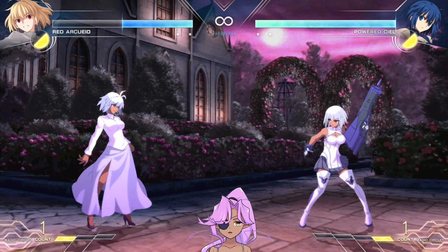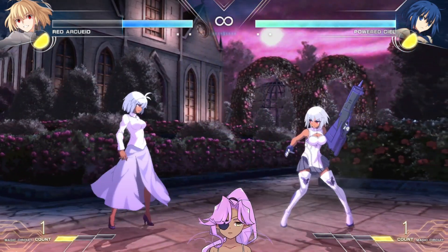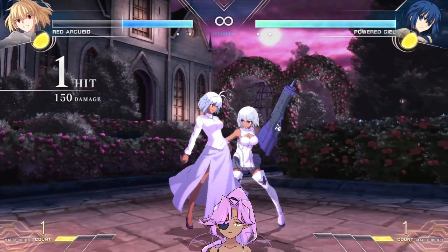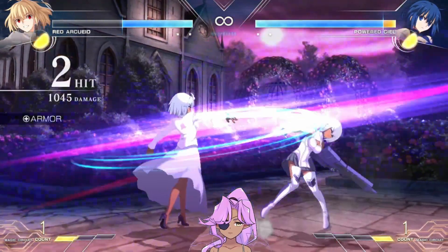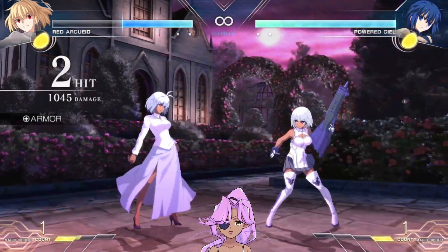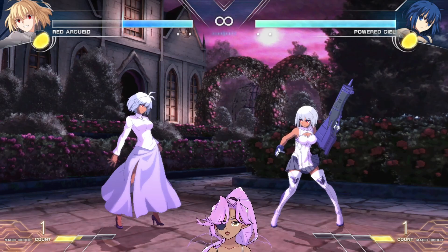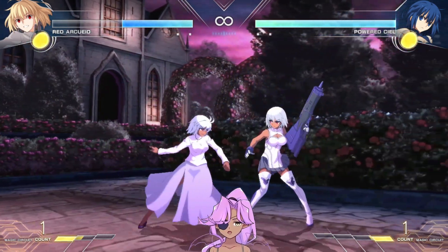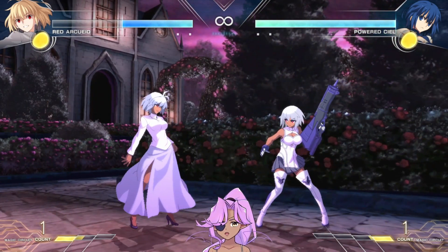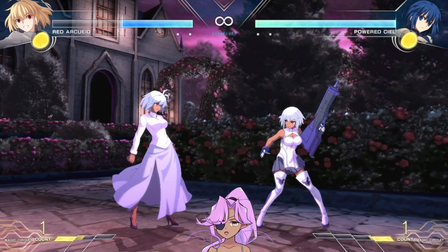After that there is 5C. It moves her forward very slightly — that's like block screen combo pressure stuff. You can also charge this, so it hits twice. This has armor. Charge 5C has armor frames on it — it hits twice and eats a certain number of hits. You would have to break it by doing heat, throw, or EX moves.